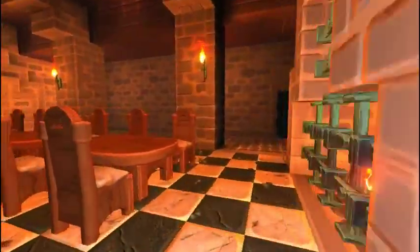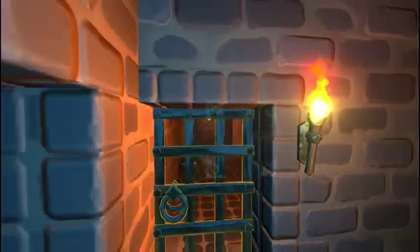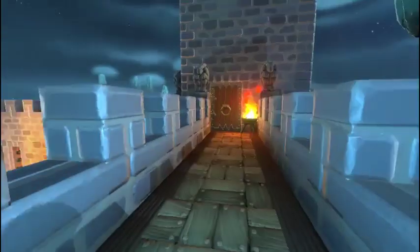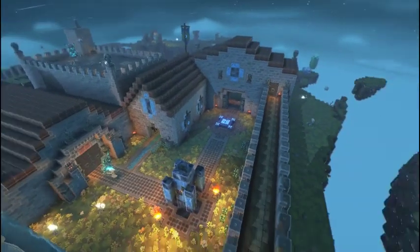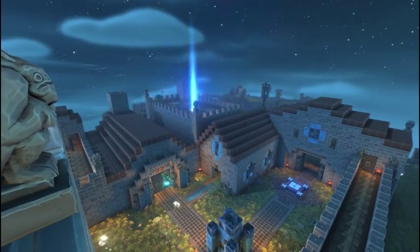Sorry about that — closed the door on you. Anyway, in here we've got just a simple storage area, some extra furniture, some chests. And that leads us up here, up onto the walls — one of the important guard stations of a medieval castle. Up here we've got the best view in the area. You can see more of the castle: our gatehouse, our chapel, our great hall, and the crafting hall from here.